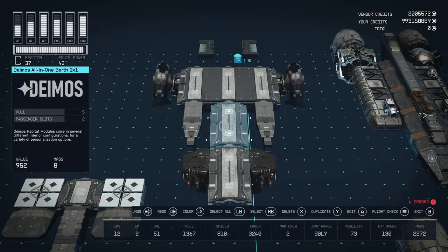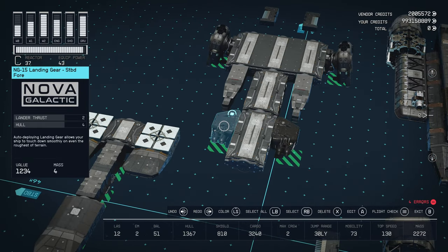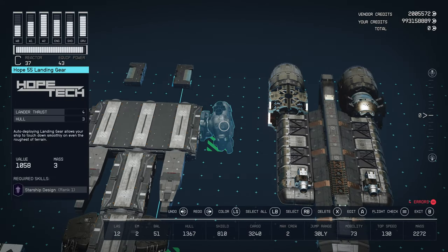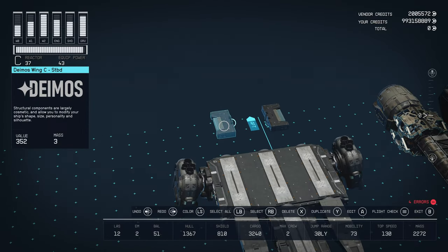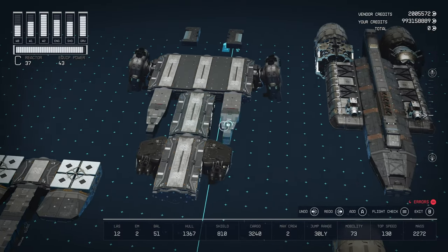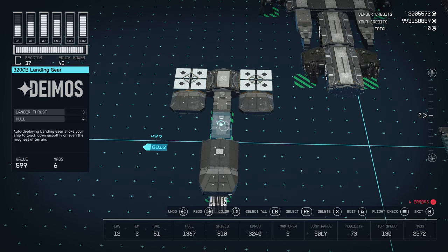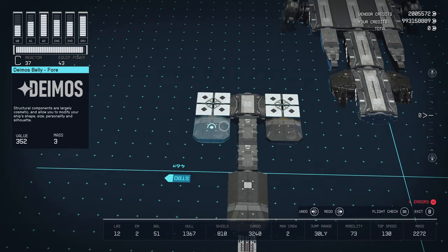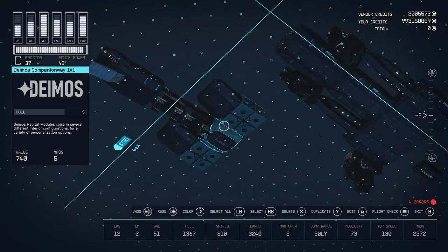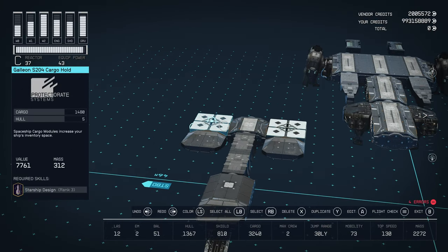On the third level we have a Deimos All-in-One Berth, another All-in-One Berth, and a Cargo Hall 2x3. For landing gear, we've got two NG-15 landing gear Starboard from Nova Galactic, 2 thrust, and two Hope 55 landing gear from Hope Tech, 4 thrust. Structural pieces are two Deimos Wing pieces connecting to the bottom of the engine, two Deimos Skag B's, and two Deimos Skag A's. At the bottom of the vessel we have a 120 LD landing bay, two 320 CB landing gear from Deimos at 3 thrust each, two Deimos Belly A's, a Deimos Companio A one-by-one, a 100 DP Slim Docker bottom, and two Galleon S204 Cargo Halls.